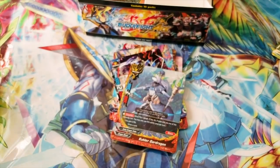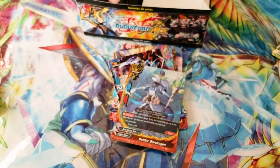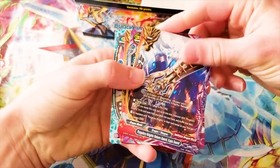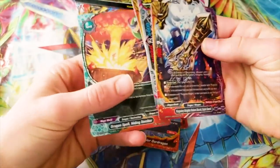Thomas Edison is a card — that's cool. He's wearing a light bulb, and that's all that matters about that card. And this is the Purgatory Knight's sword — I love this massive sword design.